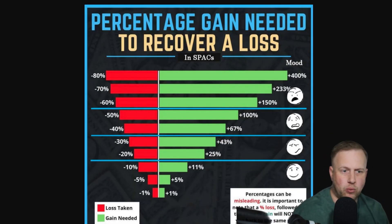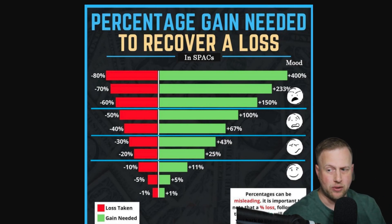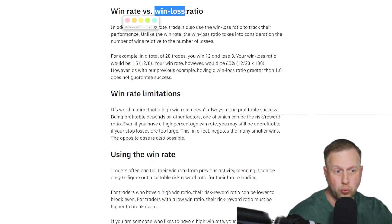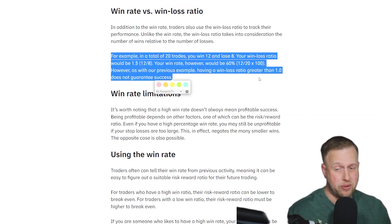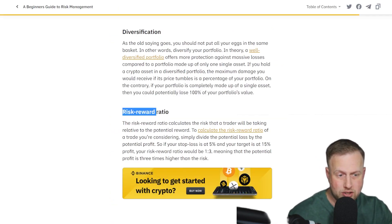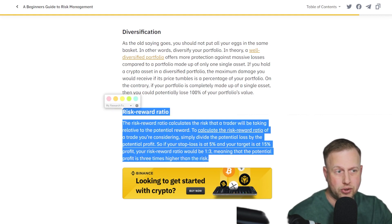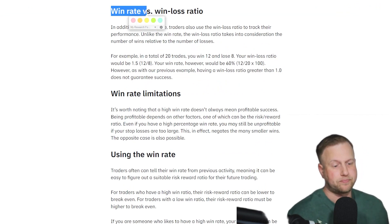To quickly recap where we're at: we know that the percentage gain needed to recover a loss exponentially grows. You lose 10%, you need an 11% win. You lose 50%, you need a 100% win — and this all compounds and spins out of control, and pretty soon you've blown up an account. We know what win rate and win-loss ratio are and how to do the math based on your P&L and position history. We know what the risk-to-reward ratio is — if your stop loss is at 5% and your target is 15%, we know what that means. This shouldn't be any concern until your win rate is high.